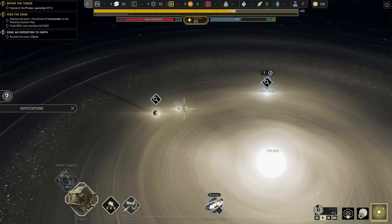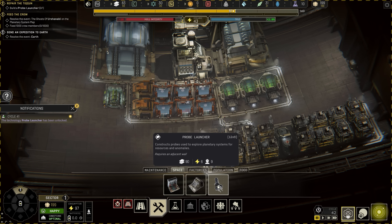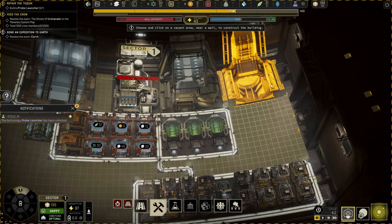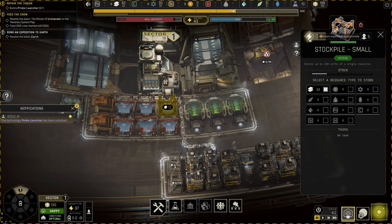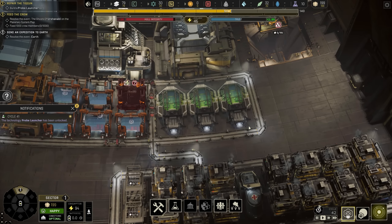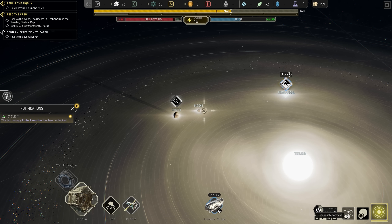Let's jump back in. We just got our probe launcher technology done - let's get it sorted. 90 alloys - we don't even have enough right now. We'll tear down one of these stockpiles to get what we need. It fits right there, though it blocks one of the exits - I don't think that matters. We'll pop it down there and dismantle this stockpile. We should get enough alloys to build a probe, then go out and find some iron in the solar system.